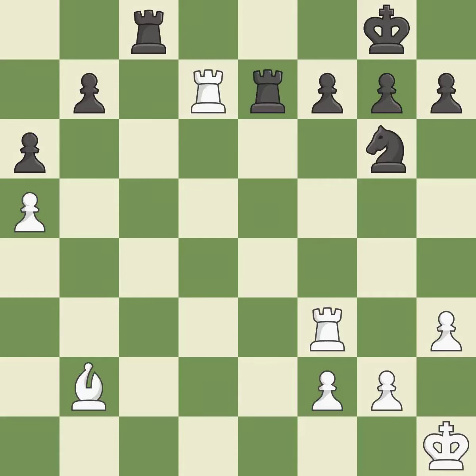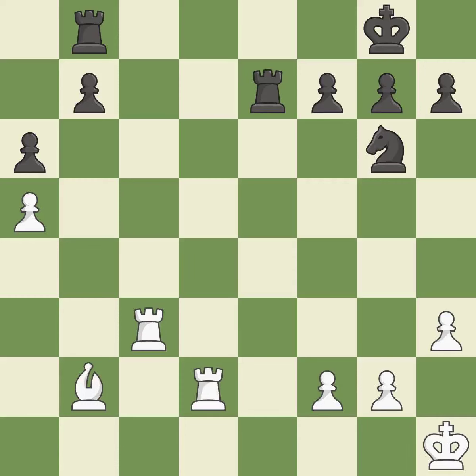That's good. This deters an assault on a pawn that is weak. It is quite good. This provides an equal exchange of parts. It is ideal. The rook is now on a more secure square. It is ideal. This overlooks an opportunity to defend a rook that was under attack. It is a mistake. There was only one good move there. This ignores an opportunity to threaten winning a pawn — it is a miss.